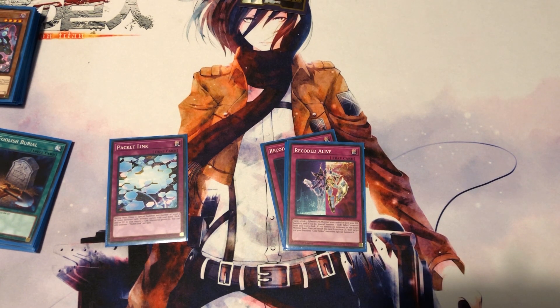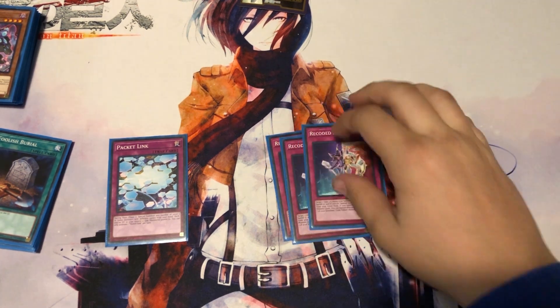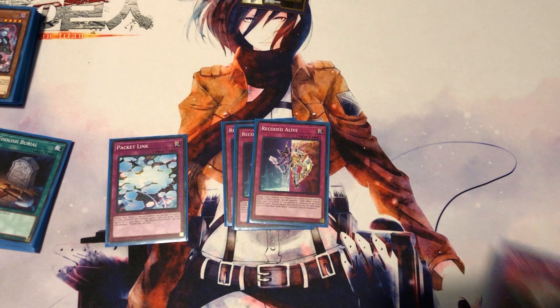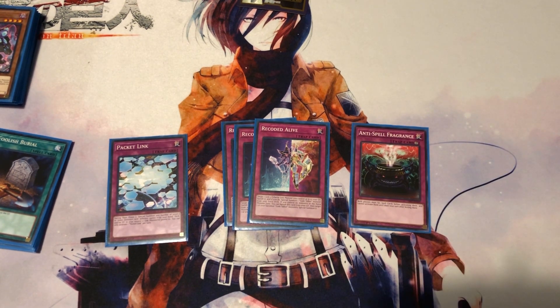Three copies of Recoded Alive: target one Link 3 monster you control or in your graveyard, banish it, and special summon one Code Talker monster from your extra deck. If you control no monsters in the Extra Monster Zone, you can banish this card from the graveyard to target one of your banished Code Talker monsters and special summon it. It's a good way to recur stuff and get things out of your extra deck more easily. One copy of Anti-Spell Fragrance because I needed a 40th card.